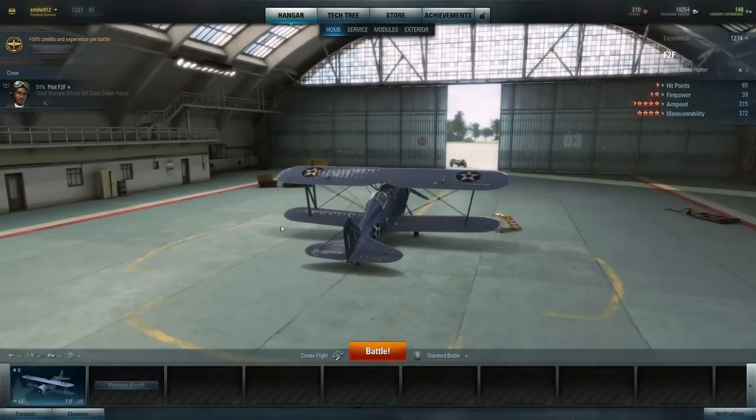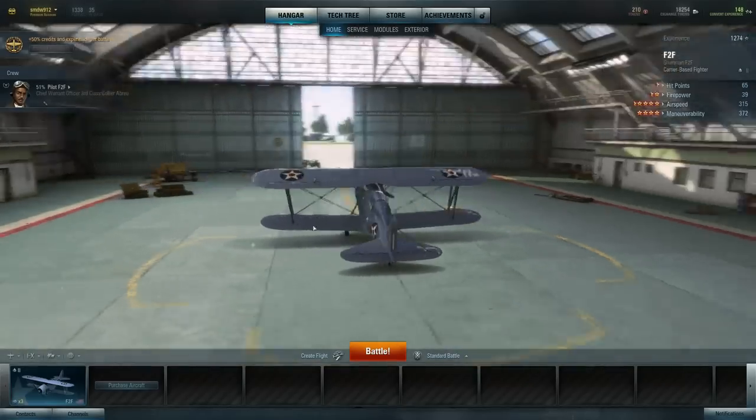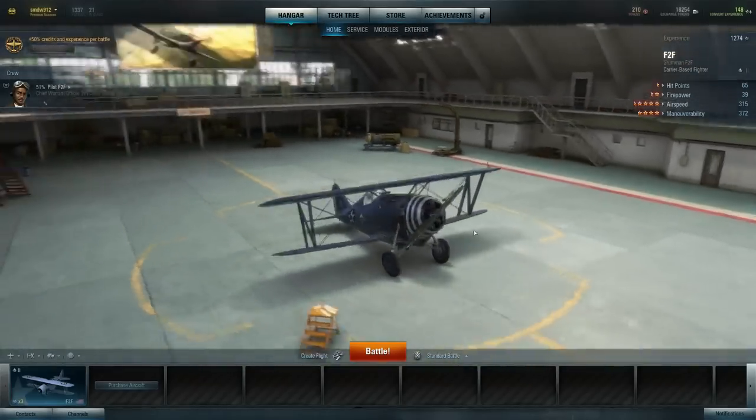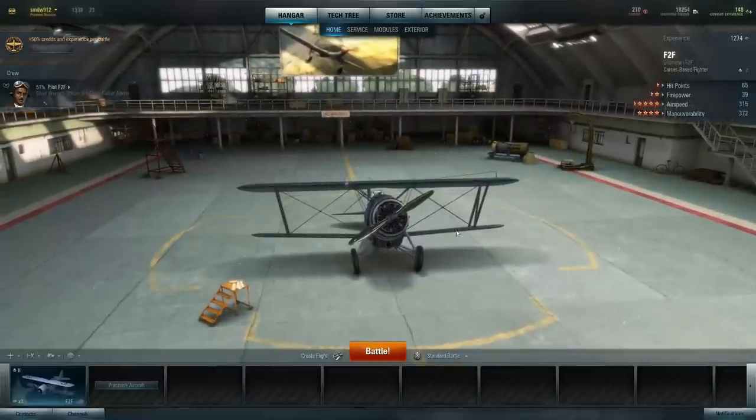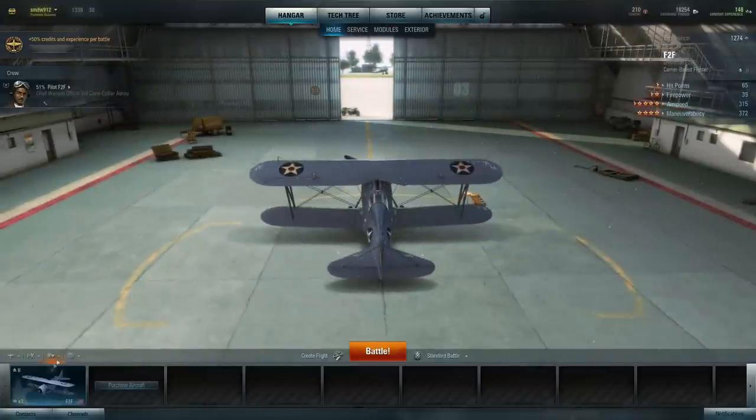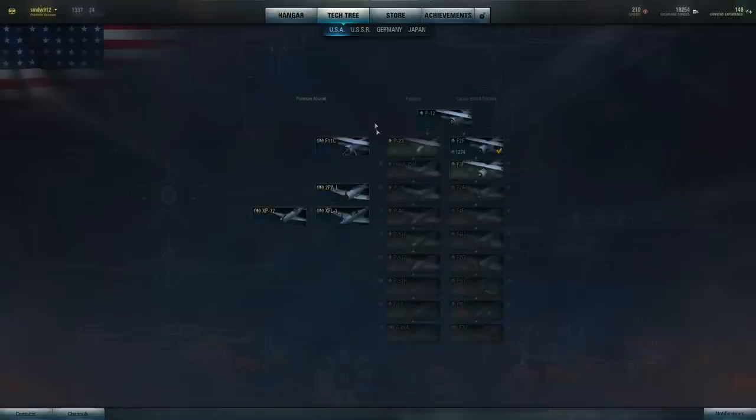What is going on? Fly here. In today's video we're going to be playing some World of War Planes. I've been playing this game for about three or four days now, getting used to it, and I'm ready to show you how it works with some gameplay. I'm flying the F2F right now — it's a tier two American fighter. I just upgraded from the P12 to the F2F. Still a biplane, but it has retractable landing gear, and it's a little bit faster with better guns.